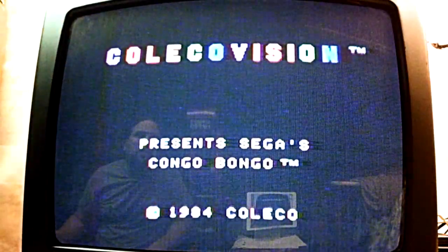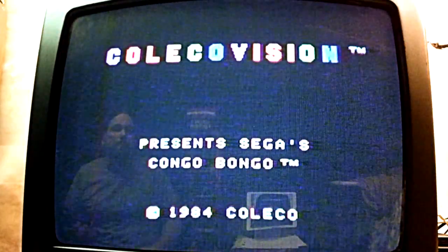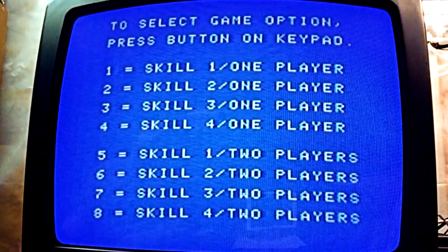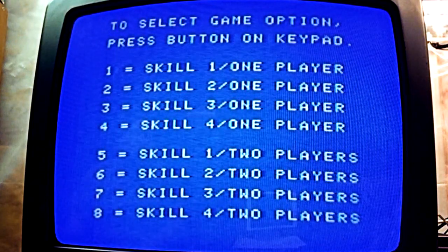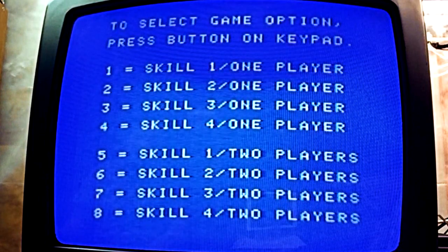Okay, so we got ColecoVision presents Sega — Sega's Congo Bongo, 1984, Coleco. So we got Coleco and Sega working together. It goes to your typical blue screen with the skill levels, and it's got this little music going on right now. That's the Congo Bongo theme that you get in pretty much all the versions of the game.